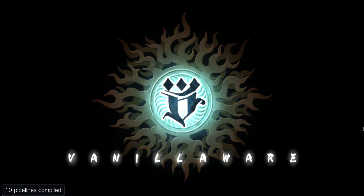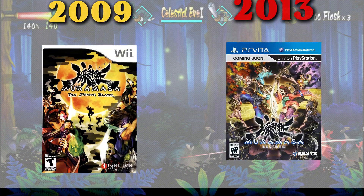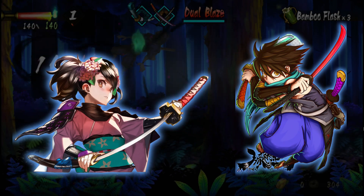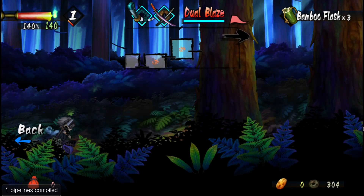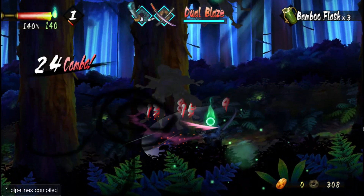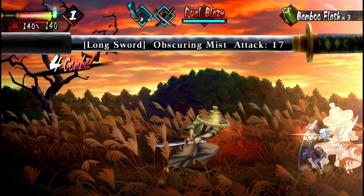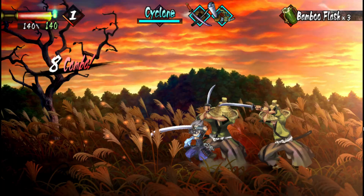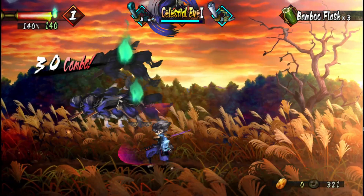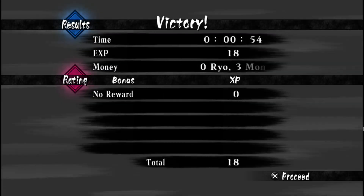Muramasa Rebirth is a revamped version of the 2009 Wii game Muramasa: The Demon Blade, released for the PlayStation Vita in 2013. It's a 2D side-scrolling action RPG with two playable characters, Momohime and Kisuke. According to VGChartz, the game has only sold 240,000 copies. The only way to play Muramasa Rebirth is on the PlayStation Vita — it hasn't been ported to any other console, which is a shame because it's one of the best-looking games Vanillaware has ever made. The game holds a 78 out of 100 Metascore on Metacritic.